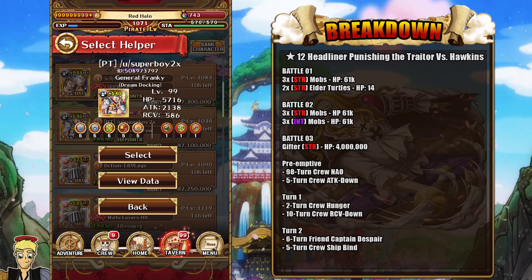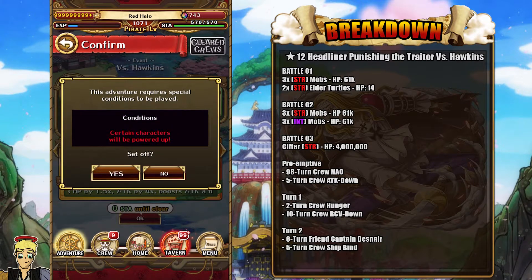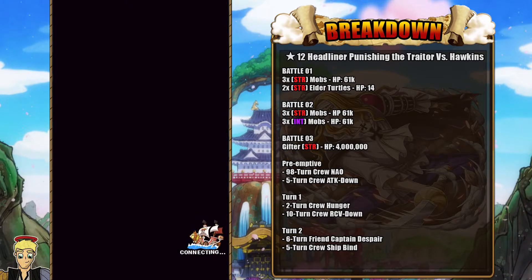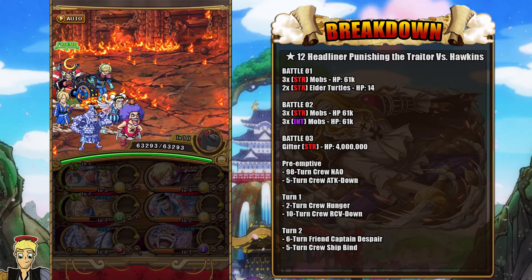Going into this, the only thing you need to know about for support is having a Luffy character — it doesn't have to be Snake Man, it can be any Luffy character — on the Ace Sabo, so you can get the 3 turns of the Orb Boost. That's going to be very important. Also, starting with the Psy Frankie is going to be important as he gets rid of attack down by 10 turns with his Psy Captain ability.